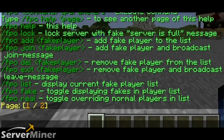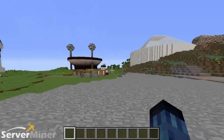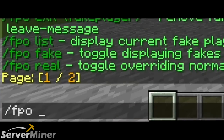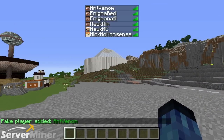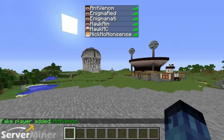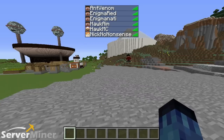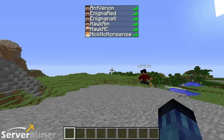Starting off with /fpo help, let's move on to /fpo add. What /fpo add does is the main command of it all — it basically just adds a player's name into the tab list. So I'm going to go ahead and add AntVenom, and as you can clearly see, if I open the tab list, his name pops up at the top of the list. For some reason his face shows as a Steve, but you can basically trick people into thinking AntVenom is actually on your server.